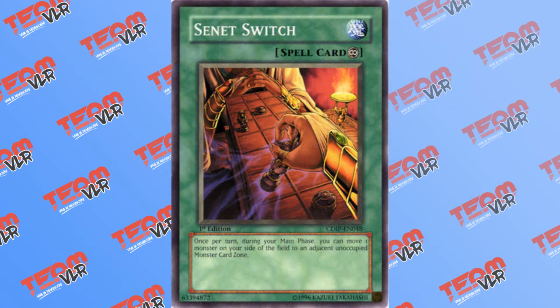Scented Switch is a card that has great synergy with the Link monster mechanic. It is a continuous spell that allows you to move a monster to an adjacent and unoccupied monster zone once per turn. Simply summon an extra deck monster to a Link zone, move it over with Scented Switch and you are now able to summon another extra deck monster. I can see this kind of card becoming a staple in a lot of decks.